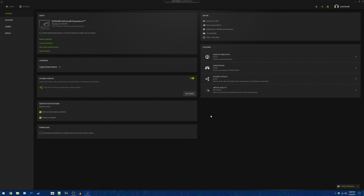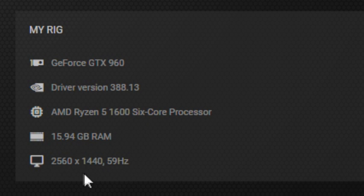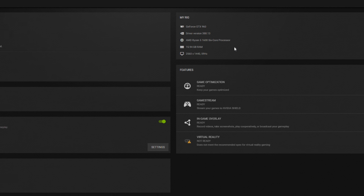Hey guys, so recently I got a new 2K monitor, and my biggest concern was that I would have to upgrade my GPU to be able to utilize it to its maximum potential when gaming. I have a GTX 960 at the moment, which a lot of people seem to call a mid to low end card in 2017.